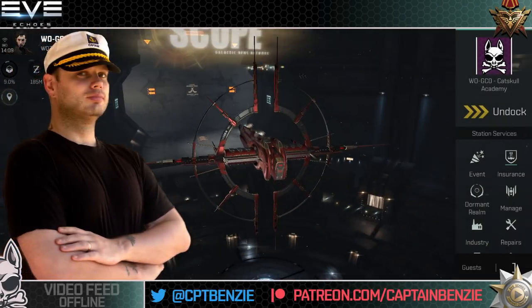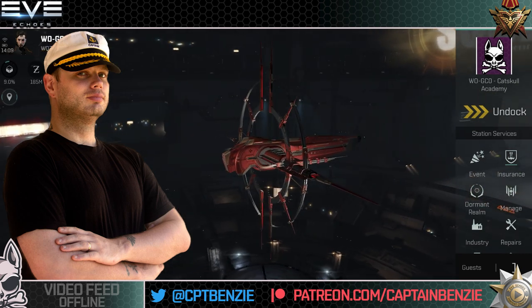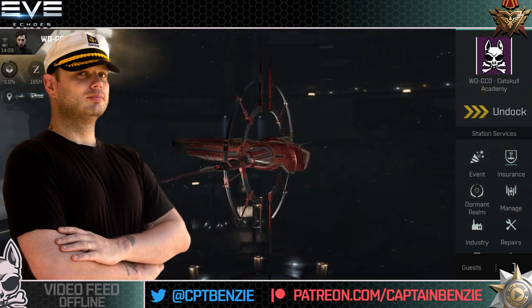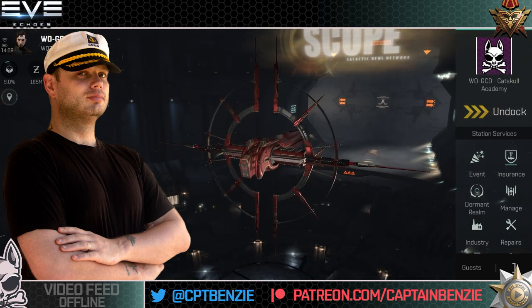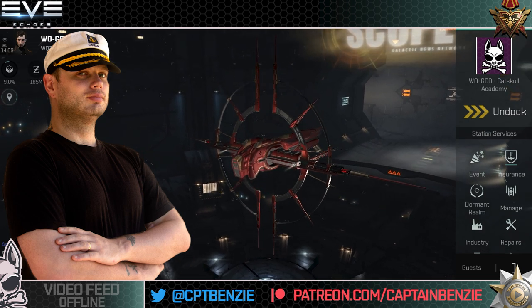Ahoy there folks, I'm Captain Benzie and welcome to another ship fitting guide for Eve Echoes. In today's video we're going to be taking a look at the Praxis 2, the Society of Conscious Thoughts battleship's second tier variant. This is one of those ships that a lot of people just kind of ignore. Now that I'm skilling back into battleships and large weapons, I thought I'd give this one a go and see how it actually flies. I'm not entirely disappointed in it, and hopefully today I can show you what it's about, talk about different ways you might want to fit it, and show you how I've been using it.